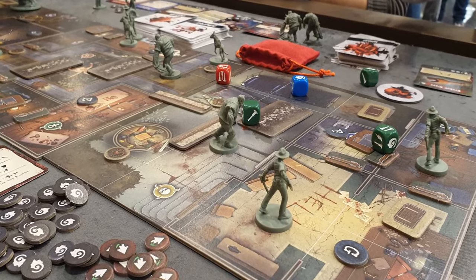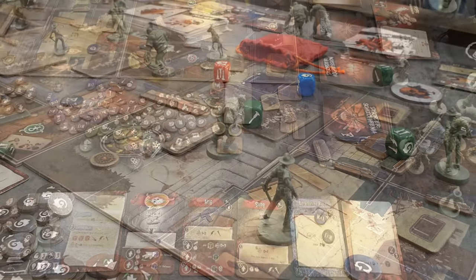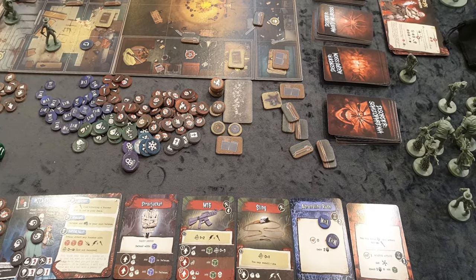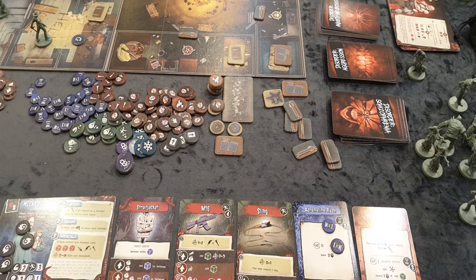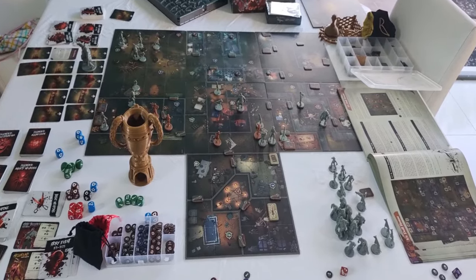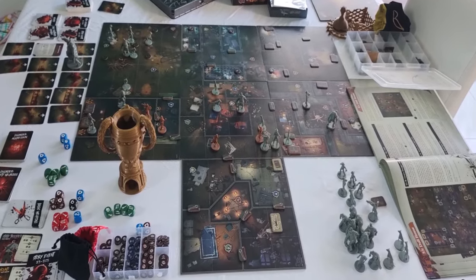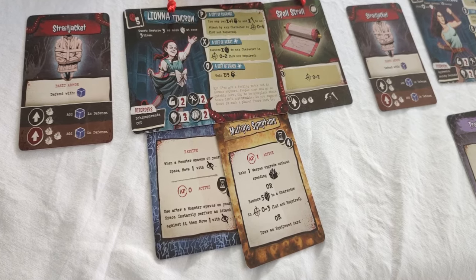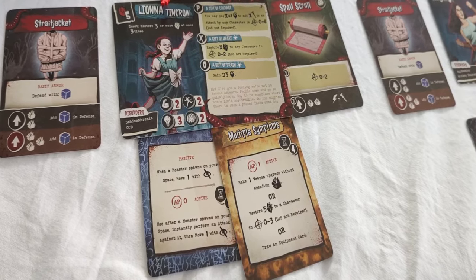Players work together cooperatively to escape the asylum, but all the staff are evil monsters you must overcome. Each scenario card tells players what trigger will draw the next scenario card, and it's possible to have two or even three scenarios running simultaneously. Each character has a number of action points — usually three, sometimes two or four — representing moving a space, making an attack, using an ability, searching, or picking up a memory marker. Dice measure the strength of that action. Once all characters have moved, one player draws movement cards relating to the monsters and moves them in a specific direction.